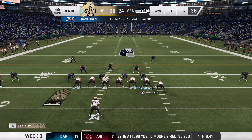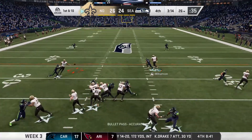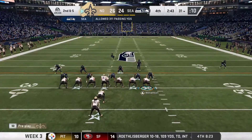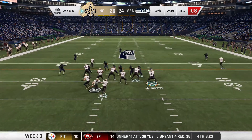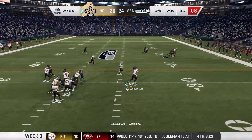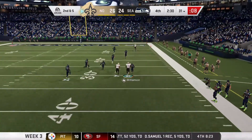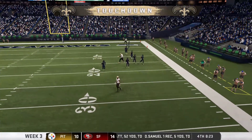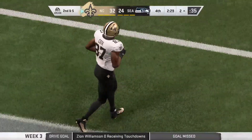The Seahawks have made a comeback, like they usually seem to do in real life. A throw over the middle to Mike Thomas is caught — it's been a great game for Drew Brees besides that last throw. We pick up the blitz and another throw over the middle. Jared Cook breaks a tackle and he's gone — nobody's gonna catch him! He's in on a 69-yard receiving touchdown! Just like that the Saints answer back.